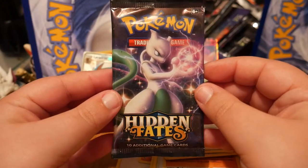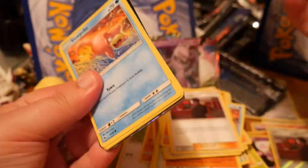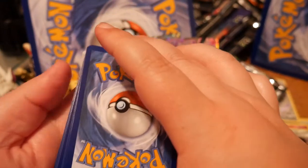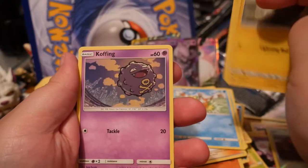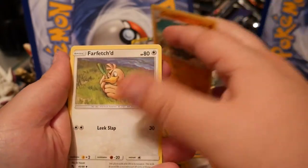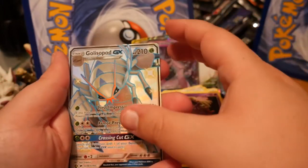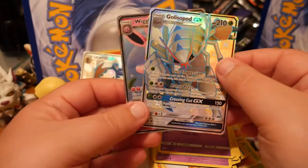Last chance. Last pack. Oh, Arceus, please bless this. Slowpoke, Magikarp, Pikachu, Voltorb, Koffing, Graveler, Farfetch'd. The reverse is a Shiny Galisapod! And another Wigglytuff GX. So there you go guys — a two-hit pack right there. Two GXs, one pack.